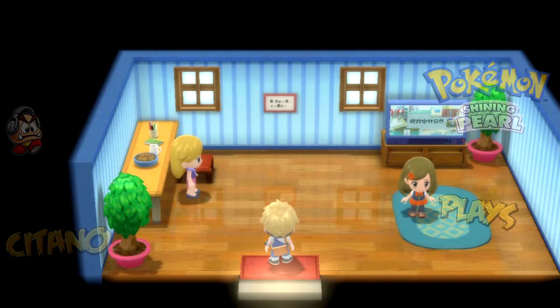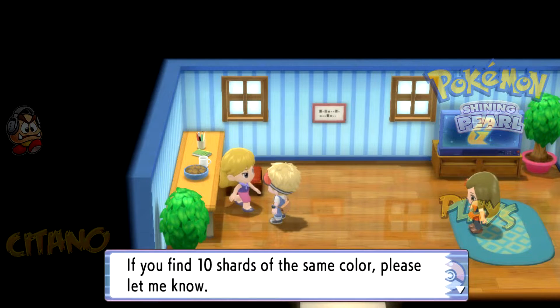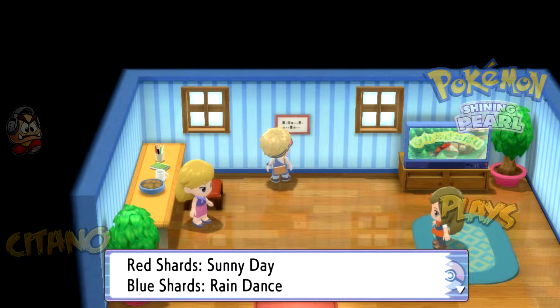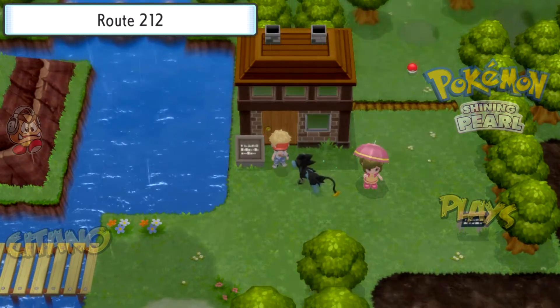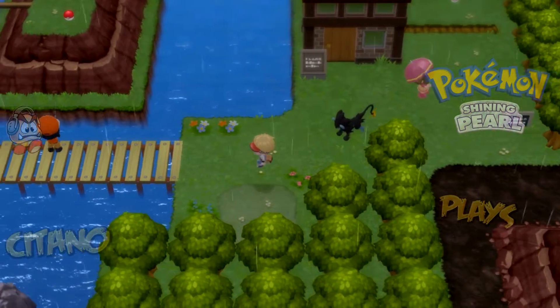This house here is pretty nice. Remember earlier when we got some shards? Here we can use them. The girl says her big sister collects shards — they remind her of places worked at long ago. If you find 10 shards of the same color she'll trade you a TM: red shards give you Sunny Day, blue shards give Rain Dance, yellow shards give Sandstorm, and green shards give Hail. Just give her 10 of a color shard and she'll give you the TM in exchange.